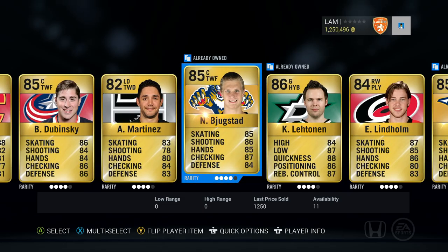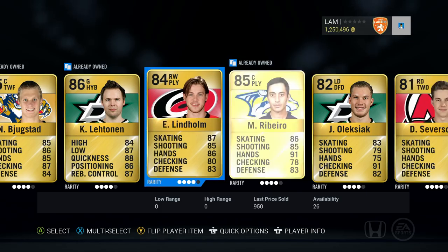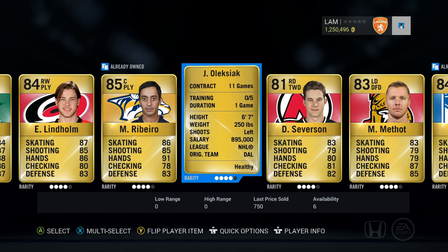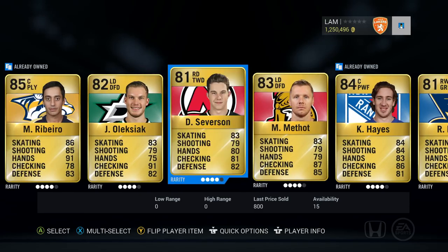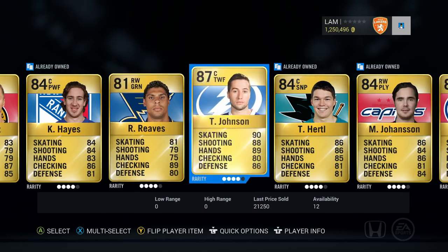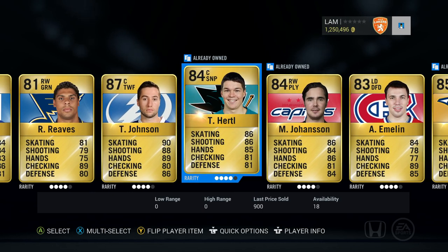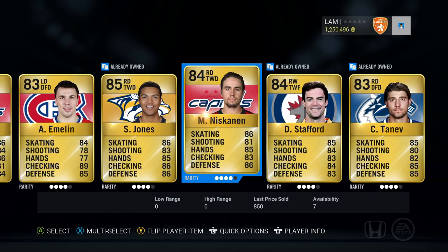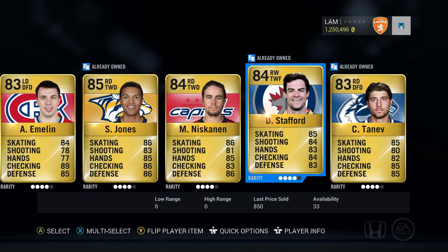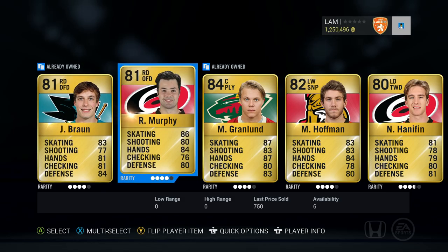We might just have our starting goaltender — Kari Lennon. We got Lindholm, Ribeiro, big man Alexiak — 6'7", 250 pounds. That is going to be an awesome defenseman. We got Methot, Hayes, and Tyler Johnson — not a bad 87 overall centerman. Lots of defensemen in this pack. We also have Stafford and Tana. That is how the pack is looking. We got a couple good players. Let's send these guys to the collection and build that team.